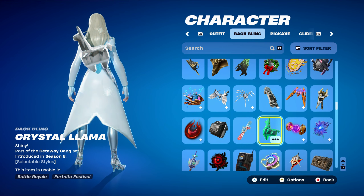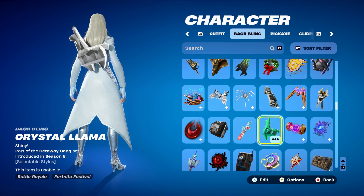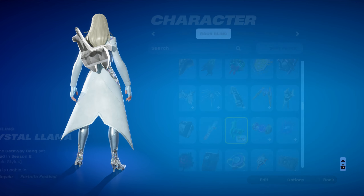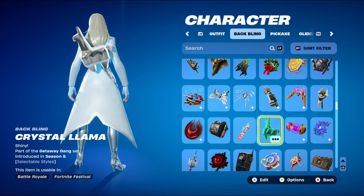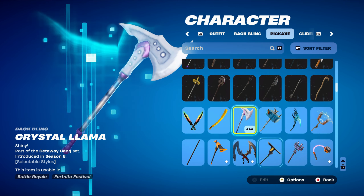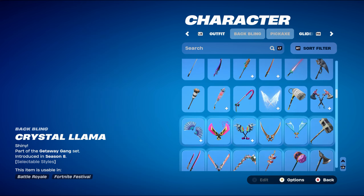The back bling for combo one is the Crystal Llama, part of the Getaway Gang set from Chapter 1 Season 8 — a back bling you could unlock in the Getaway Game Mode. I'm using the Diamond style for the white, silver, or grey look. The pickaxe is the Six-Carat Cutter, part of the Encrusted set from Chapter 2 Season 5. It fits the diamond and jewel theme of the skin and back bling.